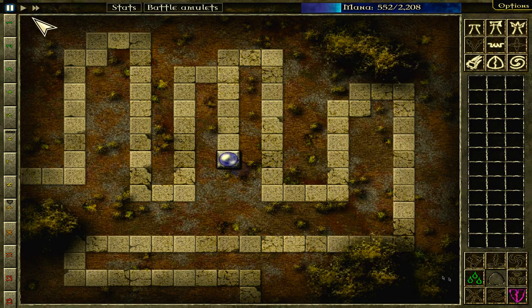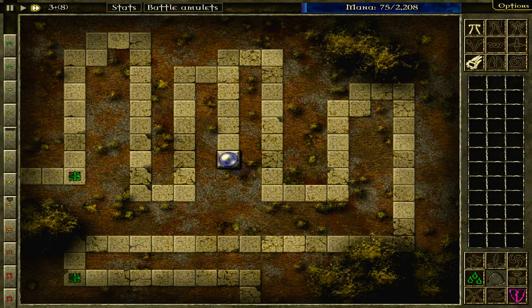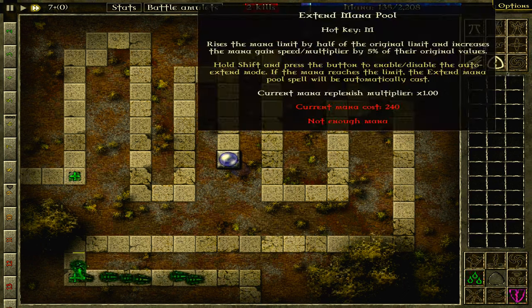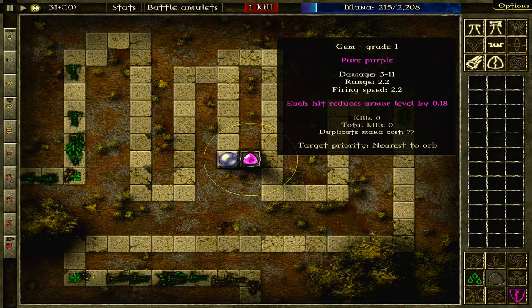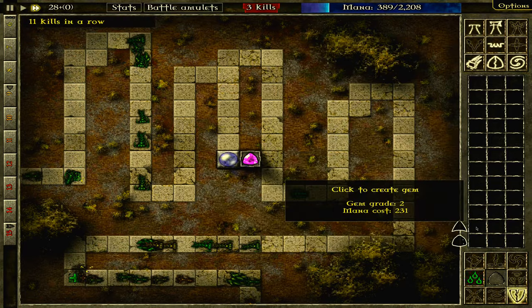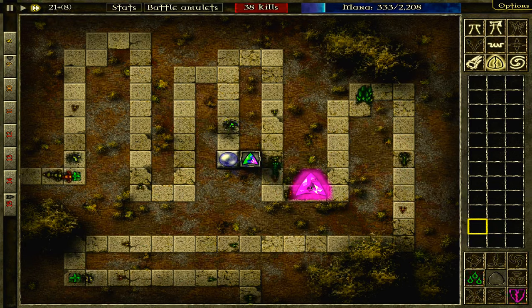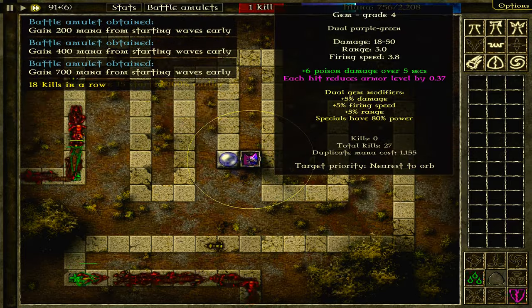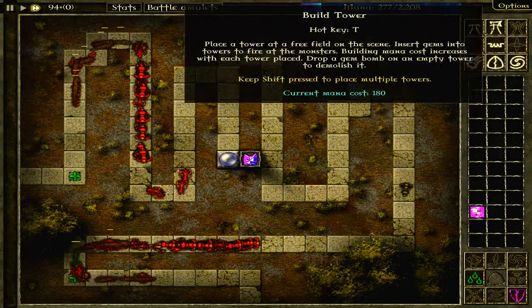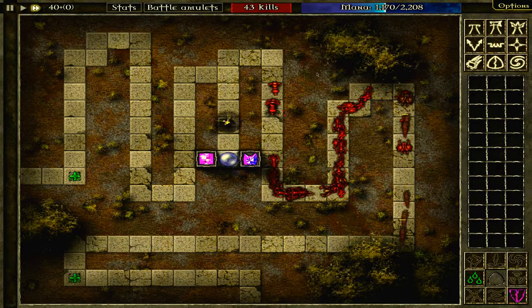There is a bit more strategy to add in as well. There are different tower types to slot gems into: a default tower, a trap that limits damage and range but increases secondary effects, and one that boosts gems around it. I won't go into too many details with this though — that's just a little bit of extra info to get you to try the game.